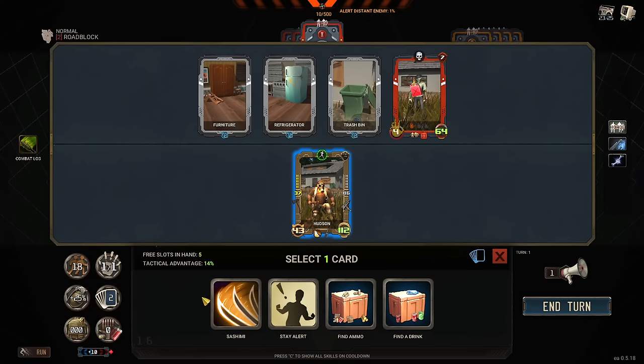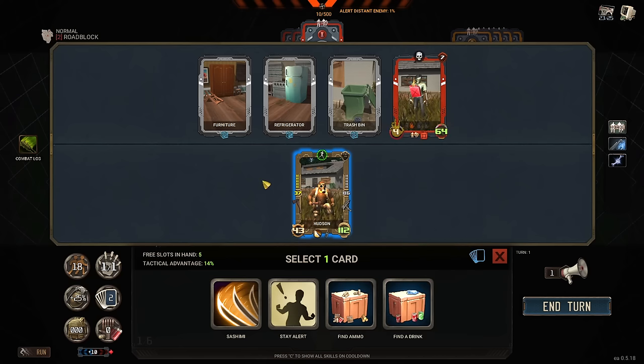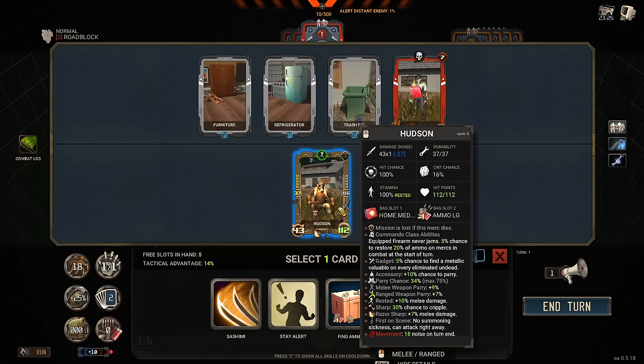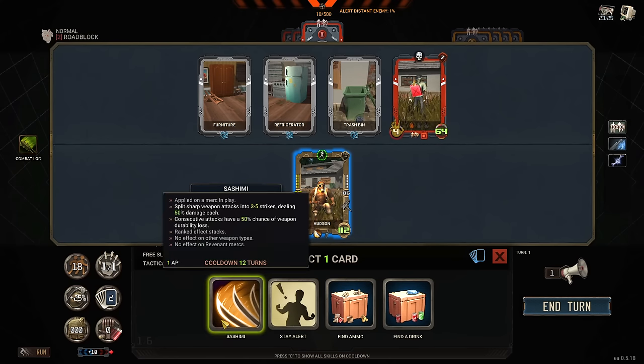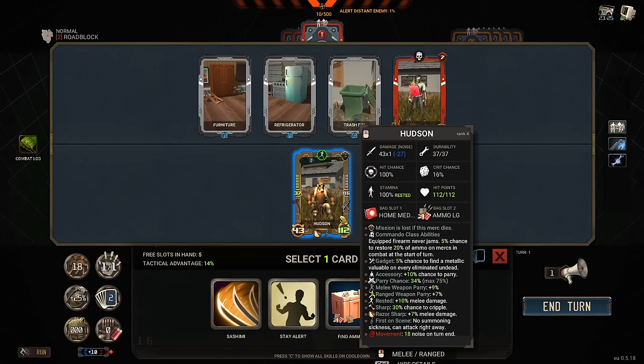At the beginning of every single turn, you're going to draw some abilities. These abilities are going to be split between active abilities belonging to characters. So Sashimi right here — this guy is specialized in edged weaponry. Sashimi is his ability and it comes up randomly at the beginning of the turn. You can have six things in your hand that you can play around with. That includes loot, that includes debuffs, that includes all kinds of stuff, and you've got to sort of manage that in order to make it through a fight. Every character — you can right-click on them and they have two different weapons: a melee weapon and a ranged weapon. This right here is the amount of ammo or durability that that weapon has.